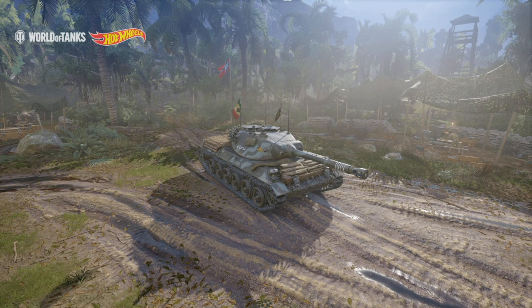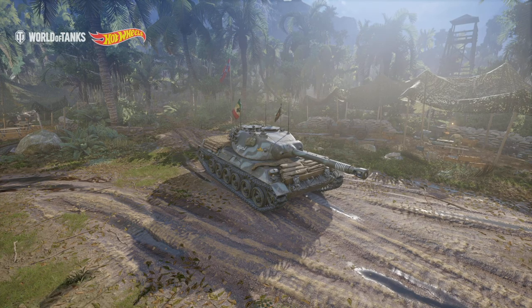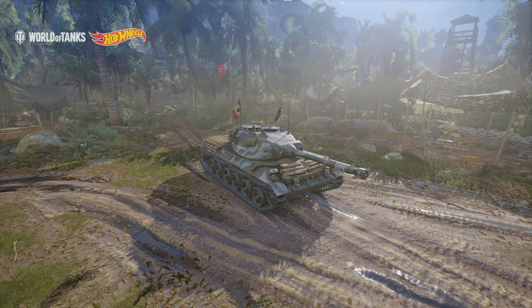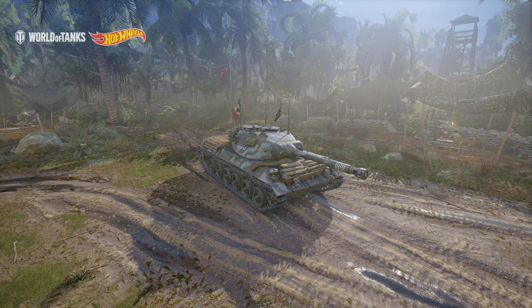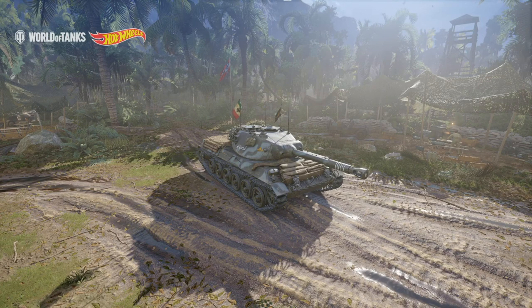Hello everybody, it's SD Medhaven here today, and we're going to be taking a look at the Aguila, also known as the Hawk 30. This is a German Tier 8 Premium Light Tank that was introduced in the game about a year ago, maybe 8 or 9 months ago.